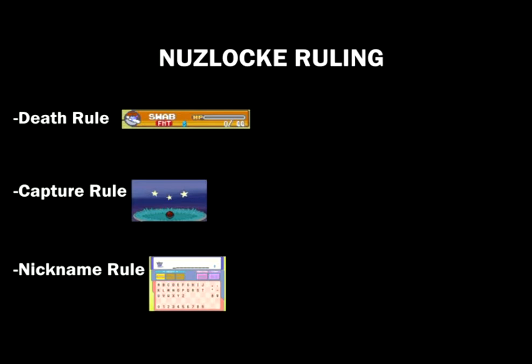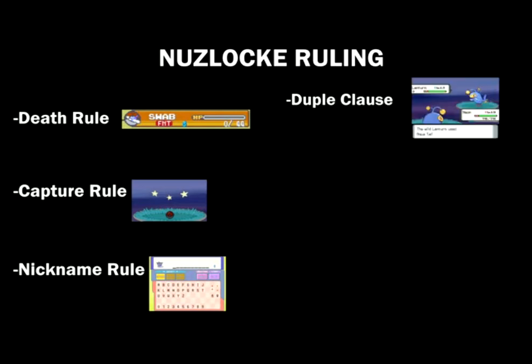I'm also going to be using some special clauses. The dupe clause: if the first Pokemon I find in a route is one I already have, or from the same evolution line, I can get a redo. I don't catch that Pokemon and can keep looking until I find a new one.